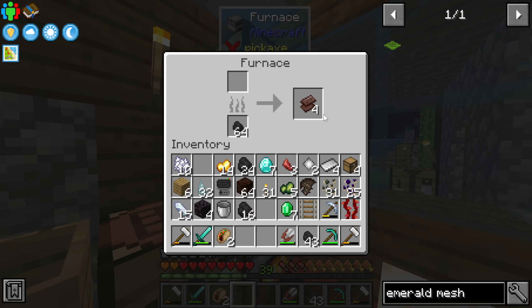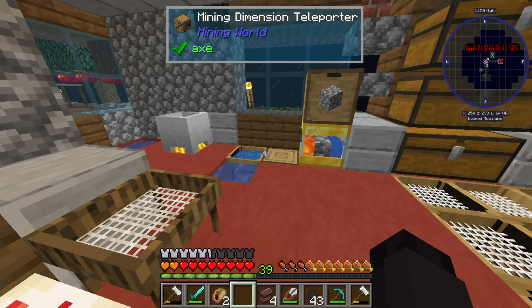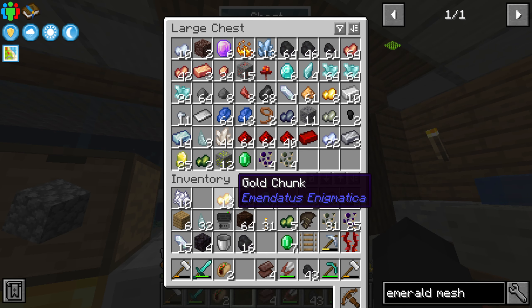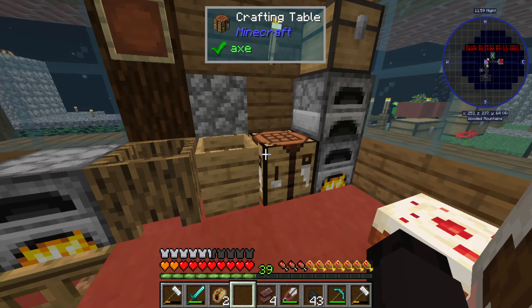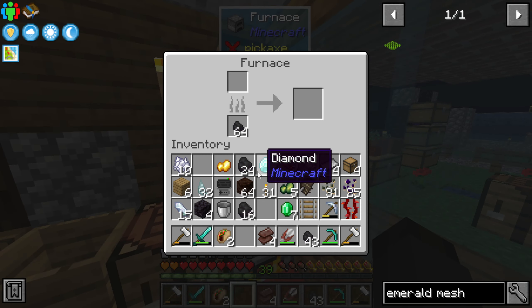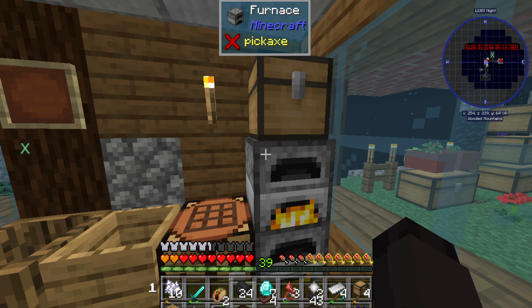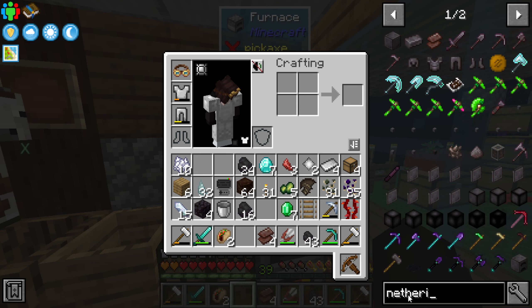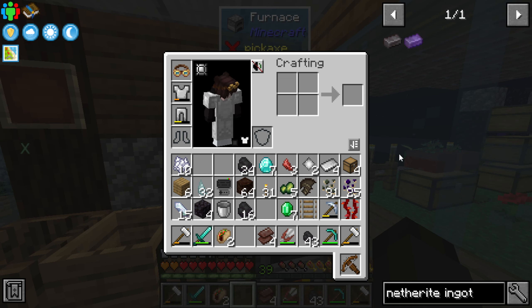There's our four scrap and we need a little bit of gold. I think it's one piece of gold, right? Four scrap, one piece of gold for the netherite ingot.